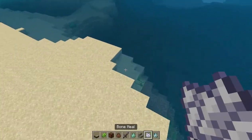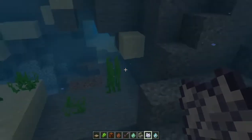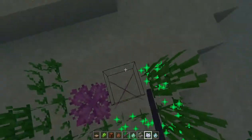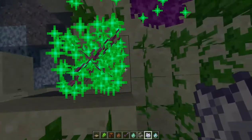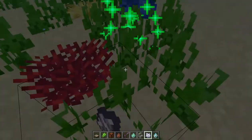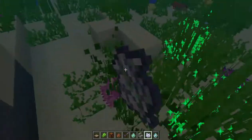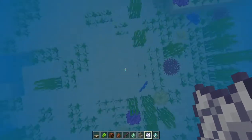Bone meal underwater can get lots of types of coral. So for decorating, bone meal can be great underwater. You can get, I think, all the types of coral from this. Not to mention that a lot of these corals are used in a lot of other hacks. If you just go speed through the water and carpet bomb the entire thing with coral, it looks really beautiful.